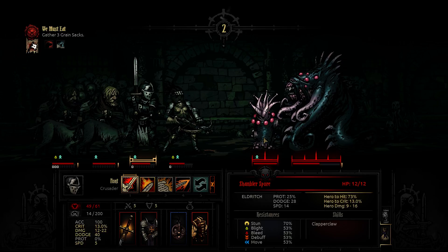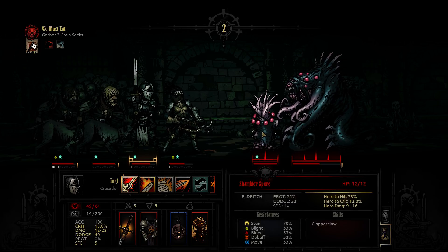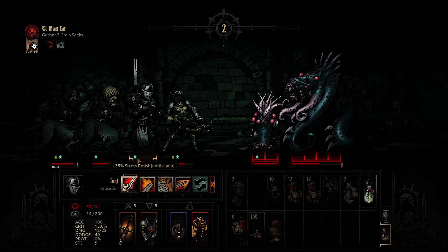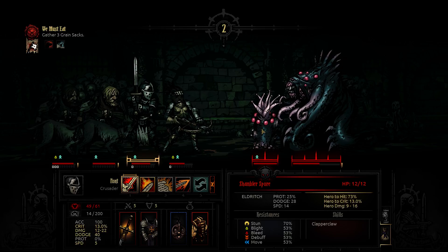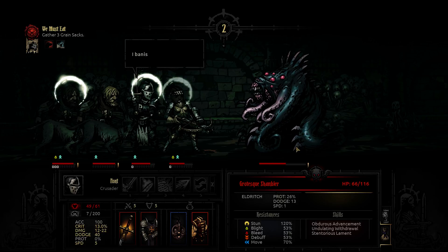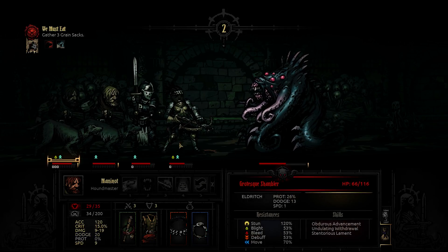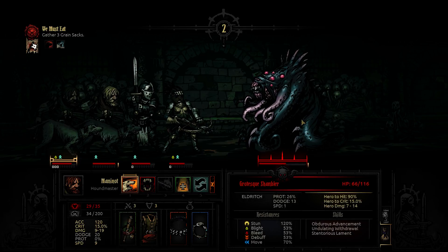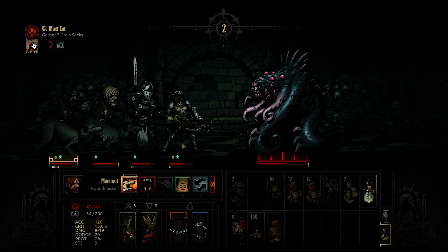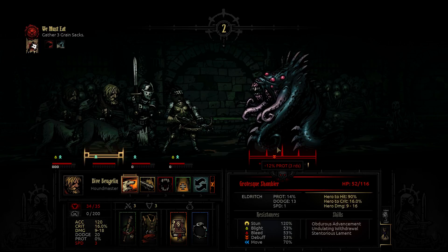I think it's better that we just focus him down. I wonder if his dodge is high because I don't have any hit chance on my Crusader - that's why it's quite a low hit chance. Should almost have used Holy Lance to move forward, because I don't really like to have my Arbalest in front.